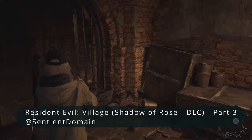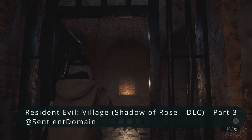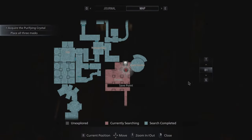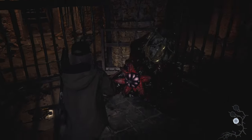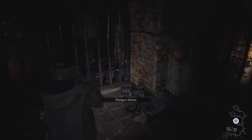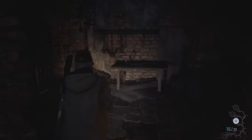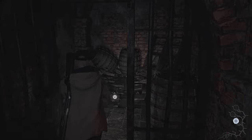Welcome back guys, this is part three of the Shadows of Rose DLC. In the previous episode we managed to escape a timed room with the help of our Michael — pixie text Michael. So now we're going further into the story, into the dungeon part. I remember in the main game dungeons had a lot of enemies inside. I wonder if there will be a lot of enemies too. At least we got ten shotgun bullets and a pipe bomb.